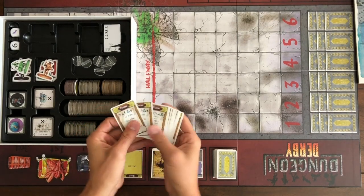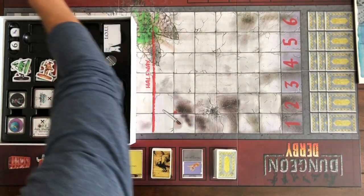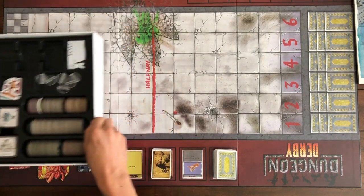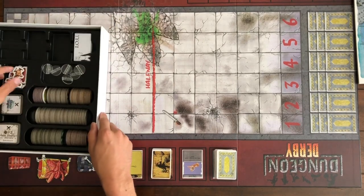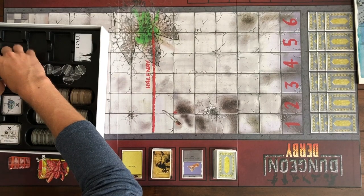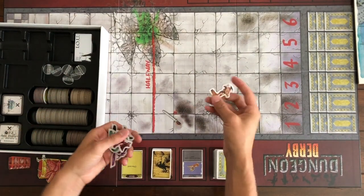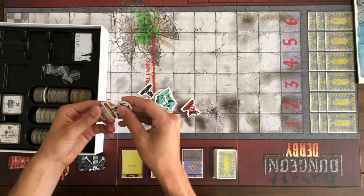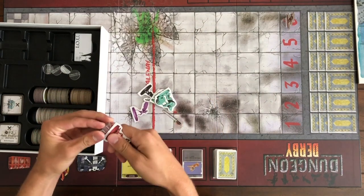We'll pull out the purse cards and set those at the top of the board. We'll deal out a number of purse cards equal to the amount of races we want to play. For a good 30-40 minute game we'll probably deal out 5 purse cards. Next up are the champions. In this video we're only showing the cardboard chit versions, but they will be full 3-dimensional miniatures.